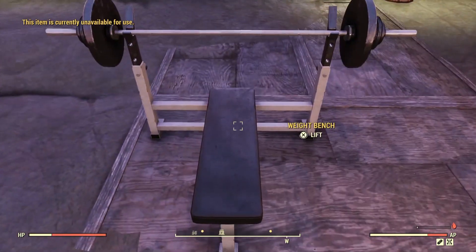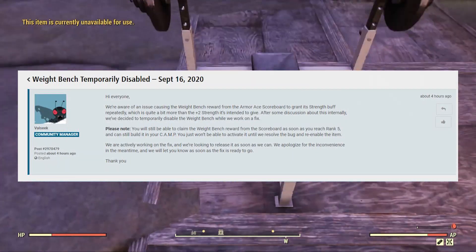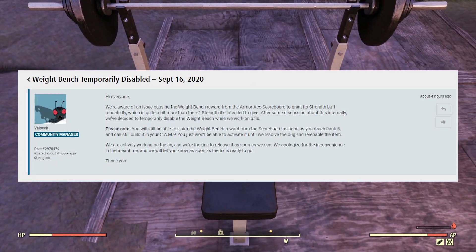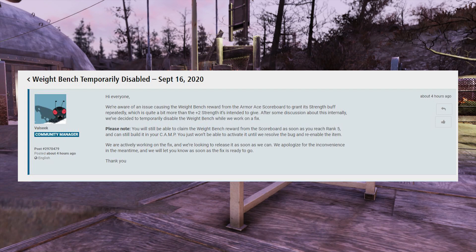I had to do a bit of browsing on Bethesda's forums and here's what we've come up with: 'We're aware of an issue causing the weight bench reward from the Armor Ace scoreboard to grant its strength buff repeatedly, which is quite a bit more than the plus two strength it's intended to give — because it's supposed to give you plus two for 30 minutes. After some discussion about this internally, we've decided to temporarily disable the weight bench while we work on a fix. You'll still be able to claim the bench from the scoreboard, you'll still be able to build it in your camp, you just will not be able to use it — not as of yet. We're actively working on a fix and we'll release it as soon as possible.'